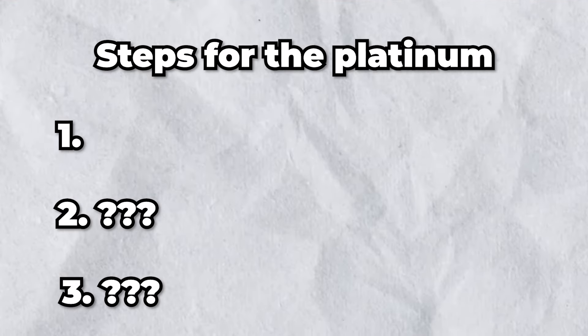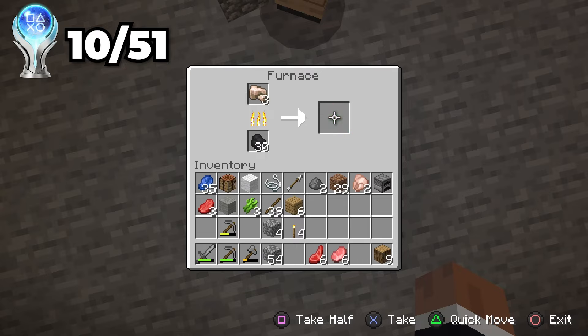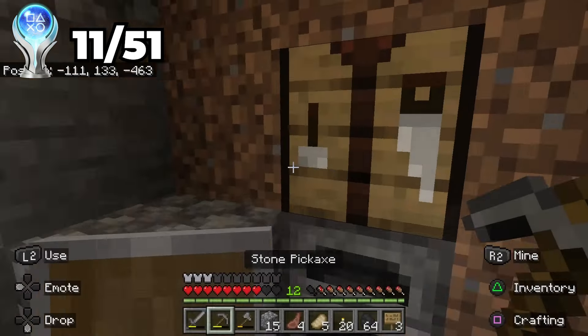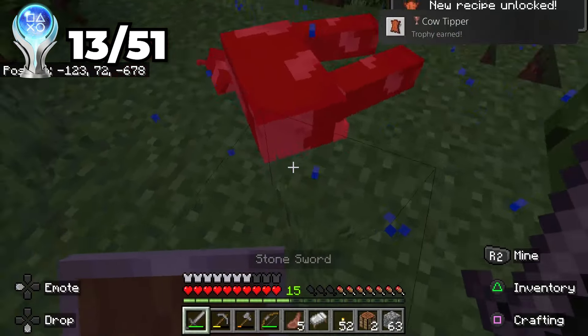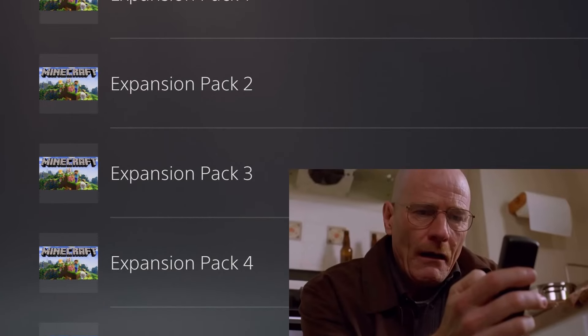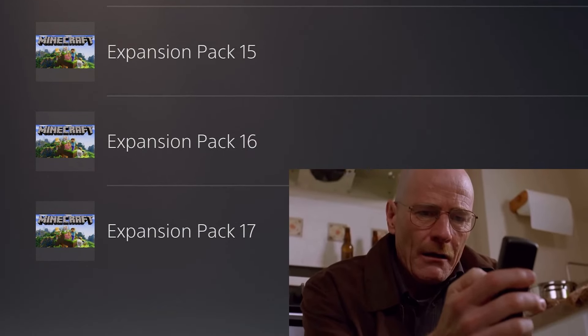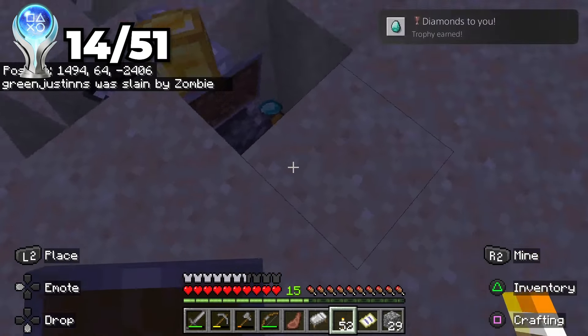The first of three steps for the plan was to build a house, but we had to temporarily stay in this cave for the night. We found some iron on our way here, which got us an easy trophy, but this doesn't compare to how easy the next trophies were for building a sign and killing a cow. We knew that this cave wasn't going to work, so we went on another trip and found a shipwreck, which gave us one of the million DLC trophies. We dug up some buried treasure and found some easy diamonds, which I was able to share with my friend.